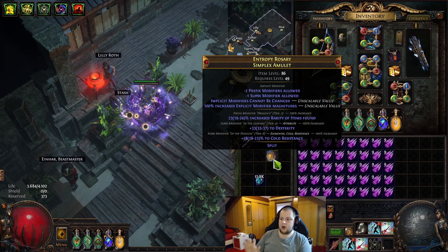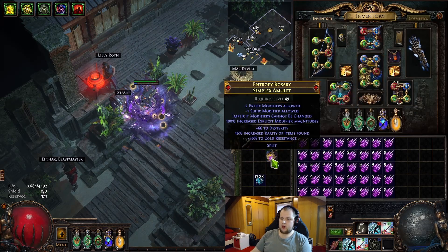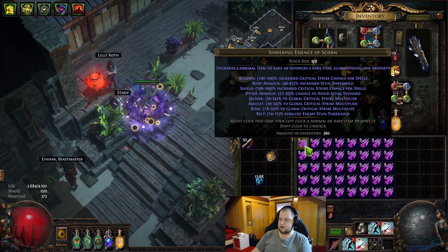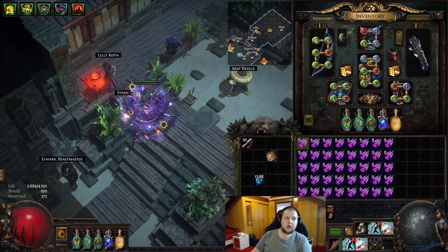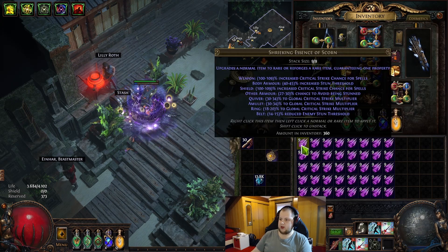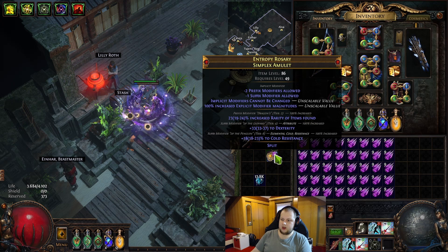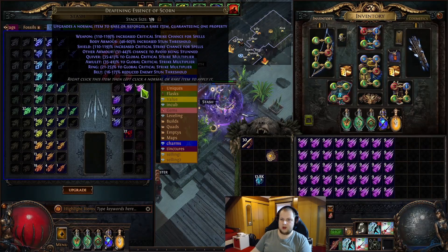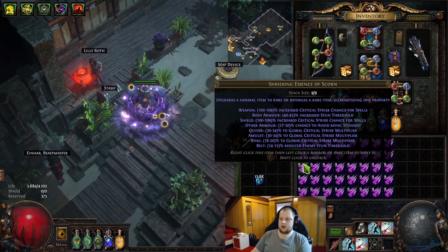Now we have a simplex amulet and we need quantity on it. We're going to be rolling this with essence of scorn. I just realized I bought shriekings instead of deafening, which is going to be okay enough because it's a lot cheaper. It worked out. So we're gonna be rolling these essence of shrieking which guarantees crit multi up to 34, so we'll get at least 60 crit multi from the amulet. Deafening could go from 35 to 41, so up to 80 crit multi.